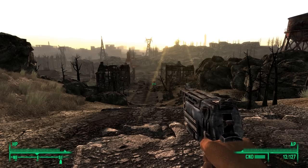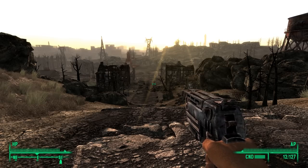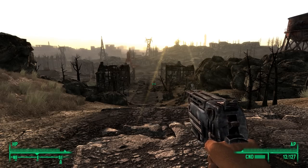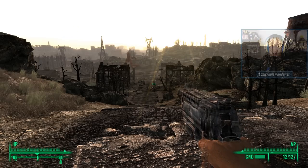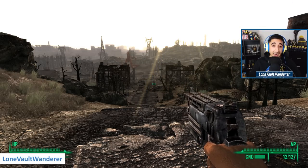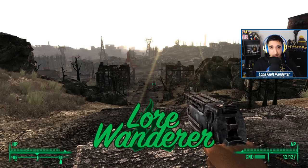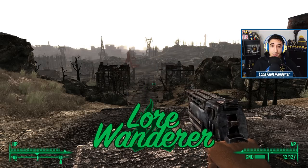Springvale — the very first town that you encounter upon emerging from Vault 101. This is the very first peek that players get into the Capital Wasteland and what's to come. But what secrets and lore lie within this dilapidated town? My name's Lone, but today I am the Lore Wanderer, and we're going to be answering that question in this pilot episode of a new series I've been experimenting with.